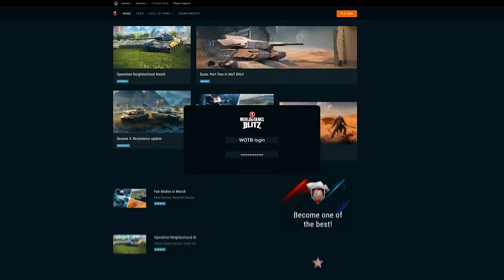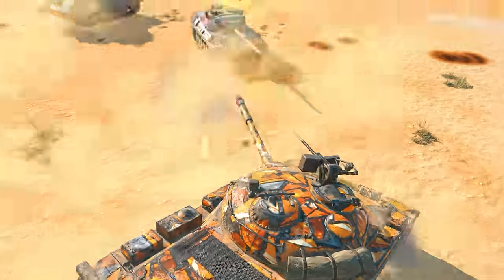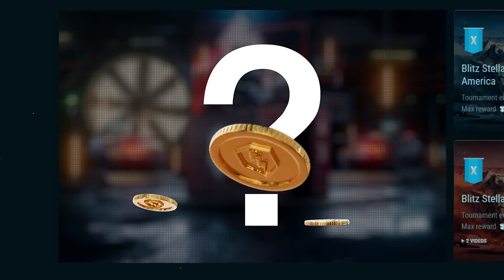From March 7th until March 10th, you can earn by rooting for your favorite teams. Watch tournament broadcasts to receive fan coins. Gather enough of them and get access to our special draw and fan containers.